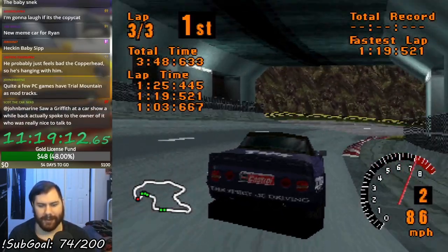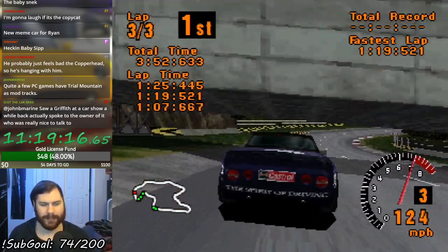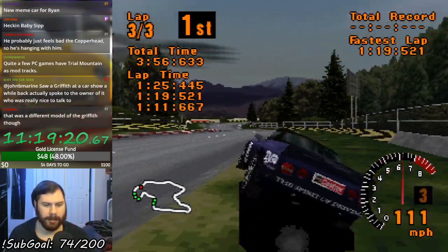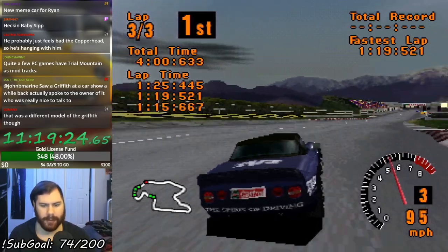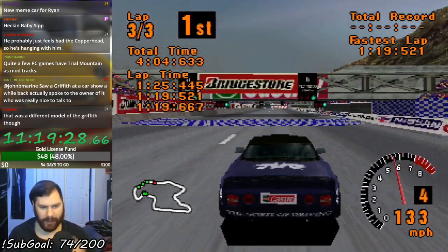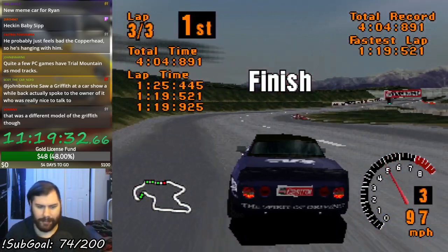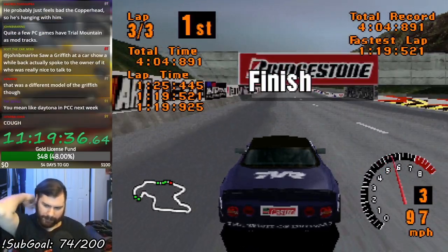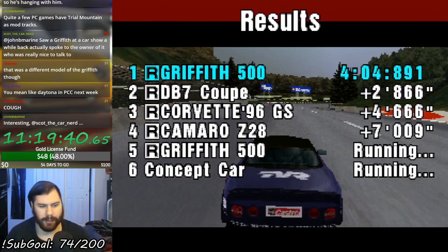The guy driving the Copperhead is his homie, so he just kind of wants to vibe with him. Okie dokie — don't worry about it, it's fine, everything is A-OK, I didn't die. There's very little differences between the 500 and the 4.0 — it was the Griffith.